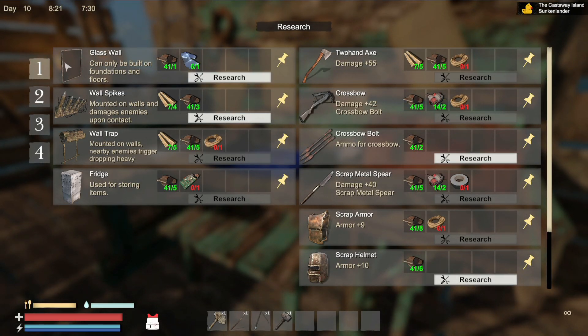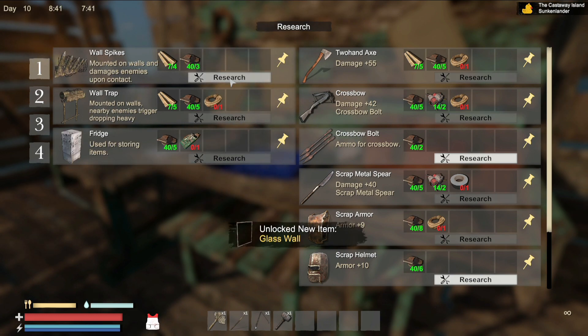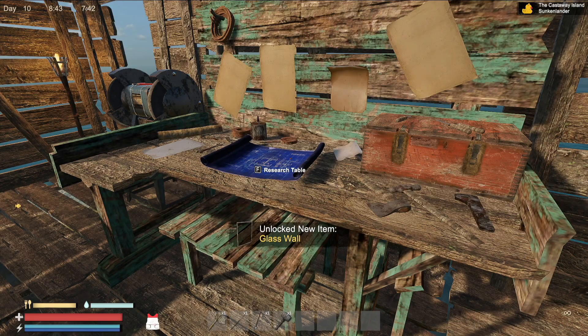Go to Research, and right here under tab level one, tab one, you can research glass walls. It's gonna cost one scrap and one glass. If you don't know where to get glass, the previous video I made was basically where to find glass — go check it out, it's a really great tutorial. Anyway, let's go ahead and research this glass wall.